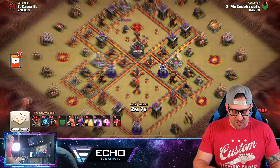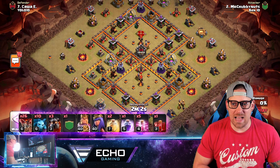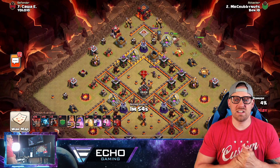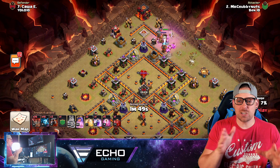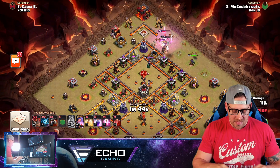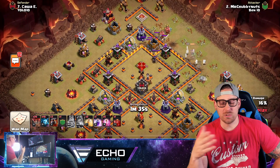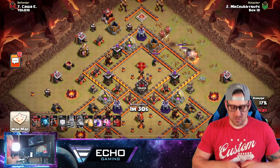Another really strong strategy, especially for those not big into the Queen Charge, is a Sui Lalo. Sui stands for suicide heroes — your heroes come into the base and take out key objectives: air defenses, possibly the enemy Queen, and defenses that could hurt the Lalo. Notice a skeleton spell in the composition, which could also help take out the enemy Queen. The King and Queen get their value by narrowing down the base and taking out air-targeting defenses including air defenses, Archer Towers, and Teslas.